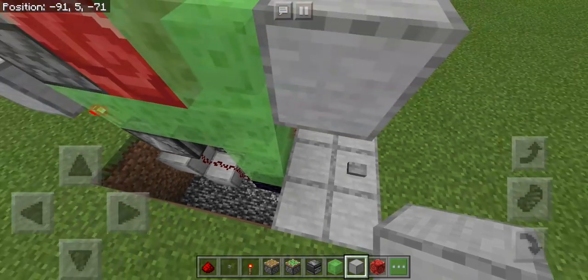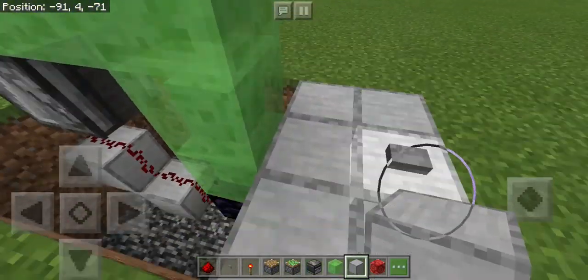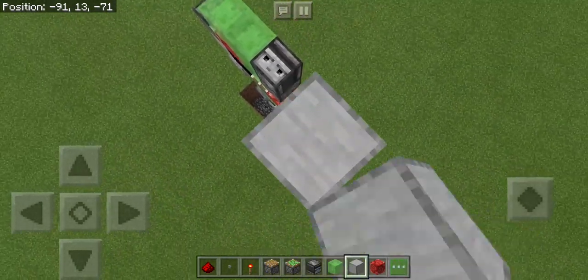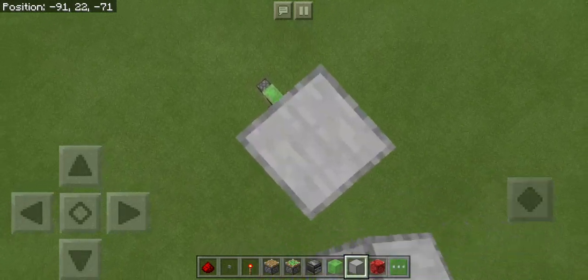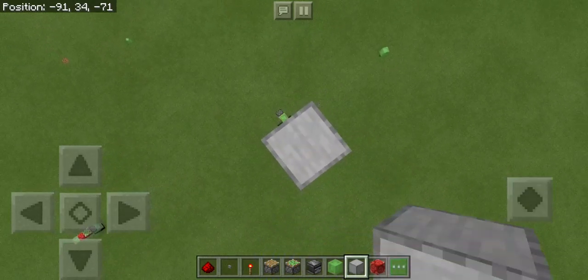This is where you can decide how high you want it to be. I'm going to make mine go up 30 blocks, so count up 30 blocks from the base.